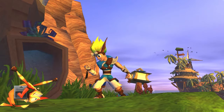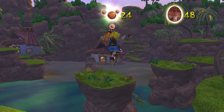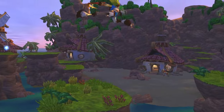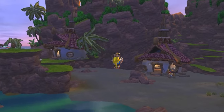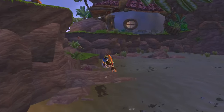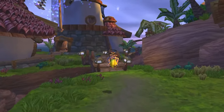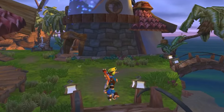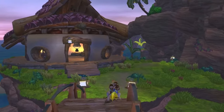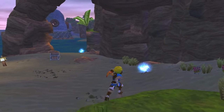Now that we got the Blue Eco Vents turned on, we can make our way back to Sentinel Beach and finish it up. So that's probably what the rest of the episode is going to be. Jak is mute in this game — he is a silent protagonist, but he makes noises, kind of like Link in the Legend of Zelda games.